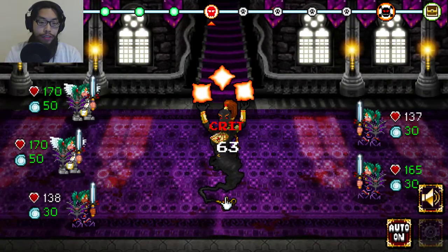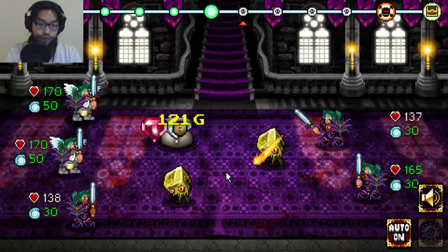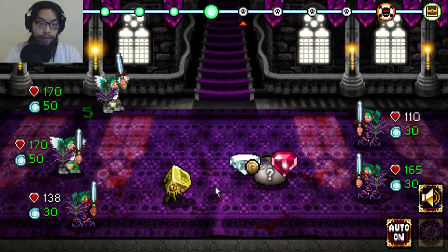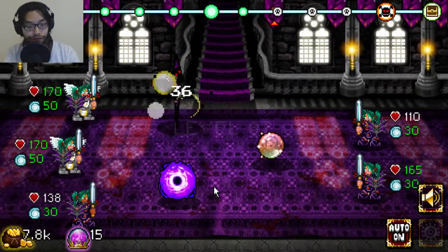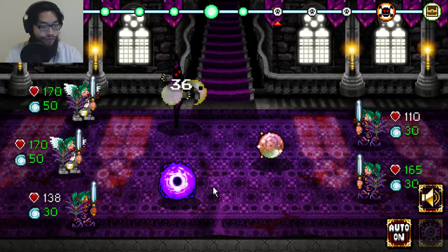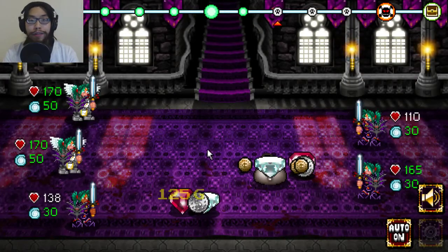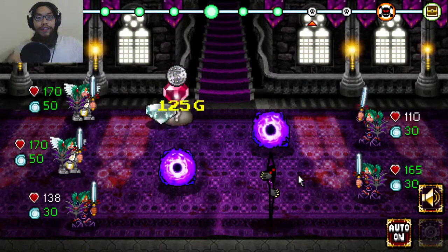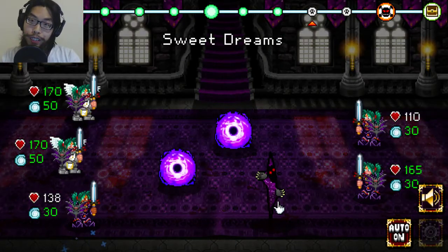Sweet dreams, okay. Gonna get more items though, awesome. Oh, purple background, purple hole, black hole thing, and purple. Freedom and a Dark Dimension escapee from the purple. That is the carpet, yo.